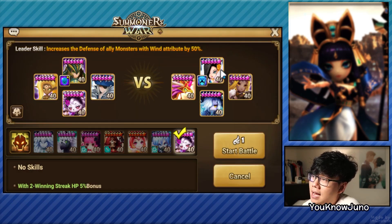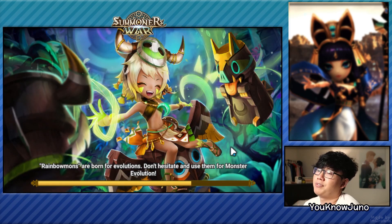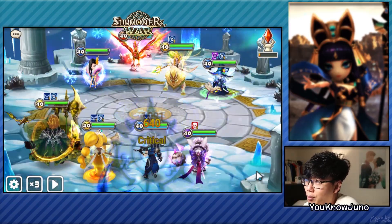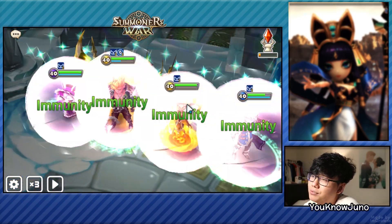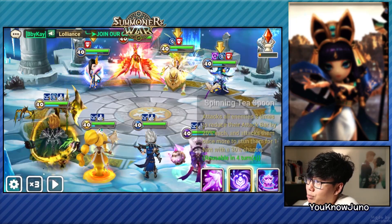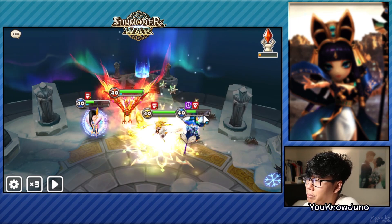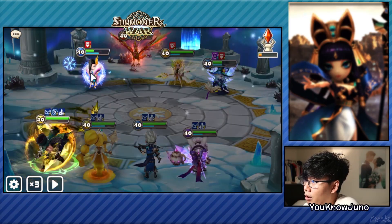Let's go to a more tanky team — I don't know how well this will work because it is with the Praha. If I have the window, I'll try to get the reset on the Praha so she doesn't use the heal. I have to go for the pushback here — she resisted. Actually we're good, nobody should be going yet. I should have went for skill 2. I did not reset that Praha. Can we get a pushback? They're full resistance. We got the good pushback. We killed Perna — that's not bad. And look, there's no attack bar.